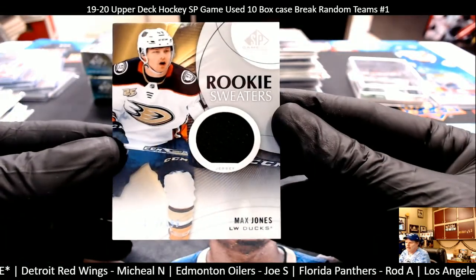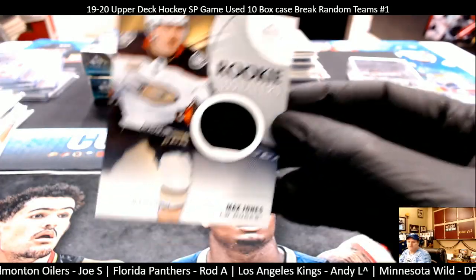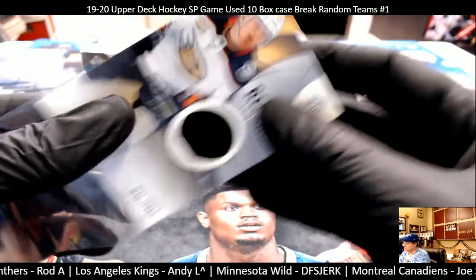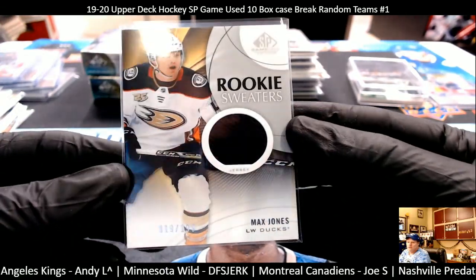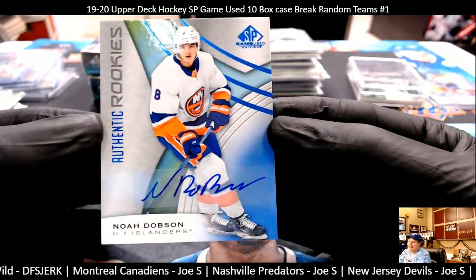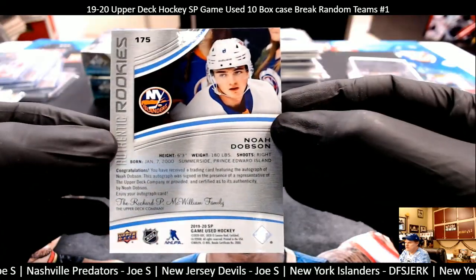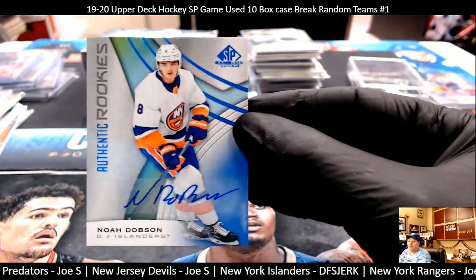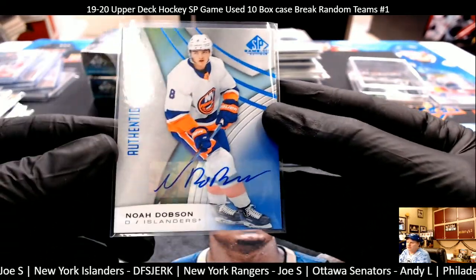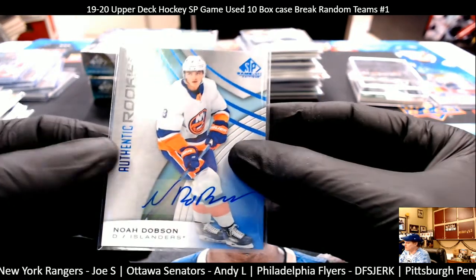There's my duck — Max Jones, 19 out of 199, Max Jones rookie sweaters. And a New York Islanders Noah Dobson — DFS. Detroit Red Wings Michael. New York Islanders DFS autograph.